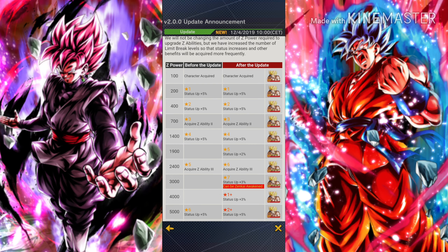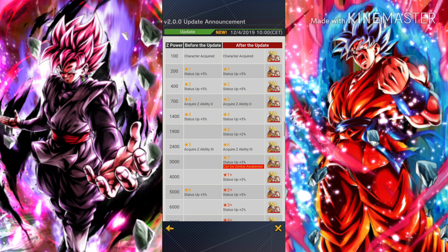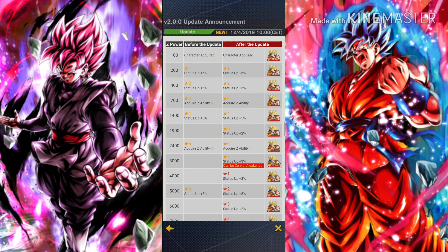Let's take a look at the new system. As you can see, up until 1400 Z power it is the exact same — nothing has changed. However, after that, at 1900 Z power, before we didn't get anything. But now after the update, the character will limit break into five stars and the character's status will get a plus two percent increase, which is really nice and useful.